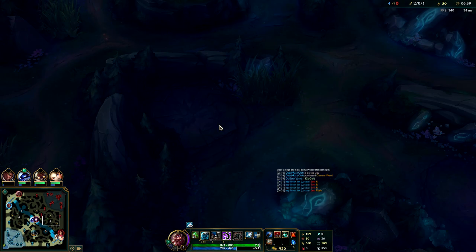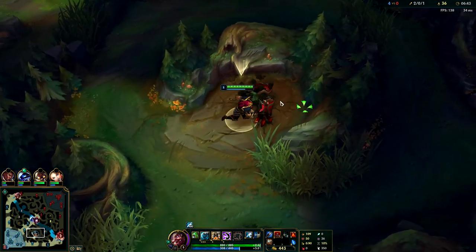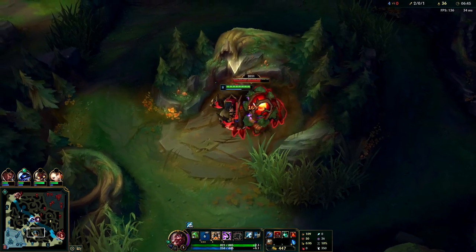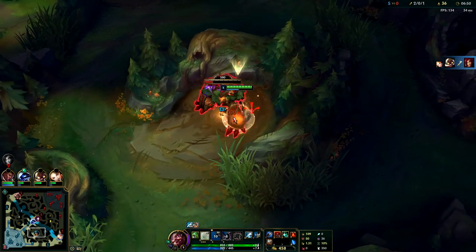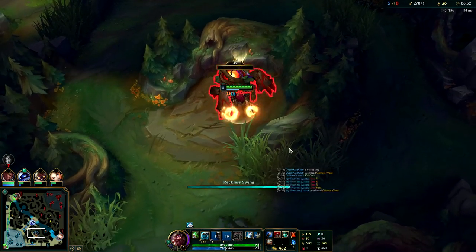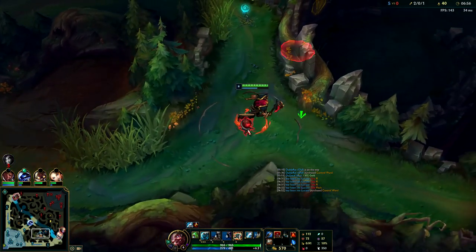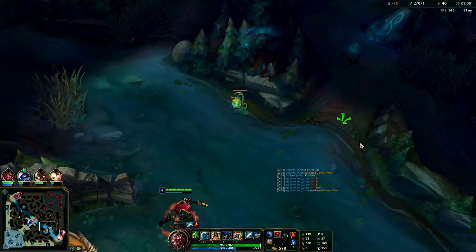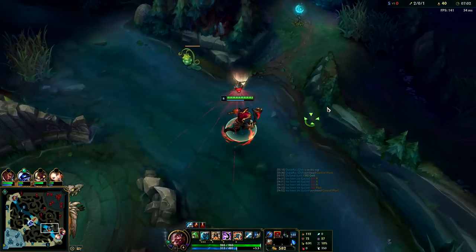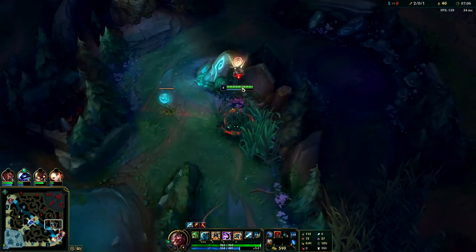Whenever you pick up your Undertow axe it comes off cooldown really fast. My red buff is coming up - it's still blue on his side so his blue is in 50 seconds. His red is going to come up way before mine since he took forever on his blue buff. I might be able to kill him on his blue after I get red if I hurry. I'm not going to use my Q here to save mana.